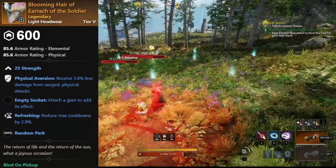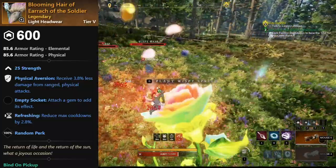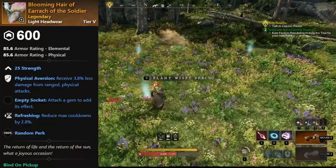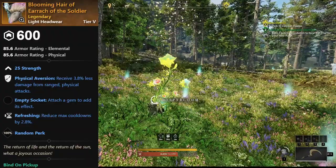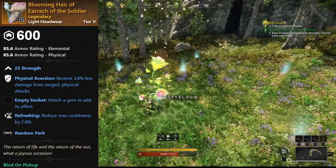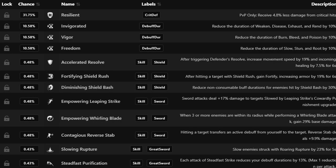The legendary version in particular is interesting because it has two locked perks: Refreshing and Physical Aversion. Again, you can choose your attributes, so this is very similar to the Summer Event reward which provides Elemental Aversion and Refreshing, which I talked about not too long ago. The perk buckets for the last guaranteed perk are the same as well, so you have a very high chance to roll Resilient. On boots, for example, it is 32%. Generally speaking, there's a very high chance to get Resilient plus Physical Aversion plus Refreshing.